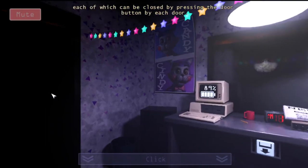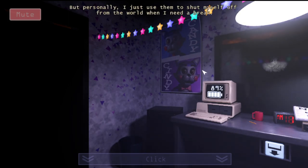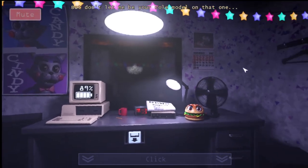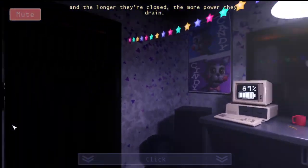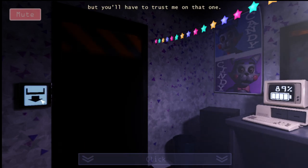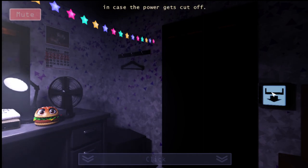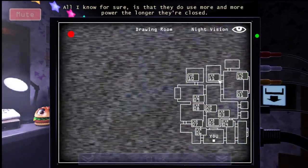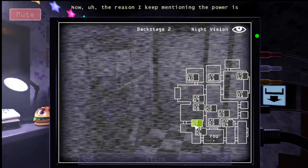'You also have three security doors in your office, each of which can be closed by pressing the door button by each door. These are here in case you're in some sort of danger — personally I just use them to shut myself off from the world when I need a break, but don't let me be a role model on that one. Remember: closing these doors takes power, and the longer they're closed the more power they drain. The doors have an automatic fail-safe feature — they open up if the power gets cut off.'